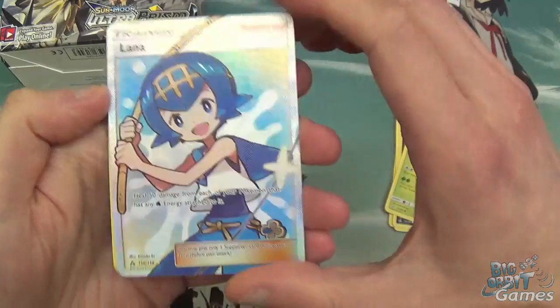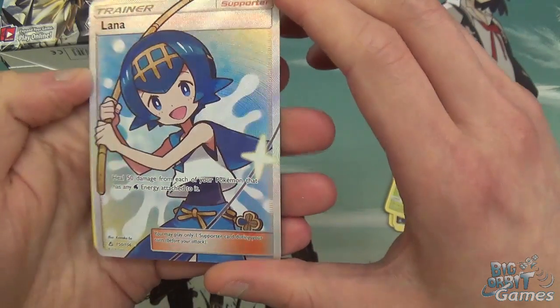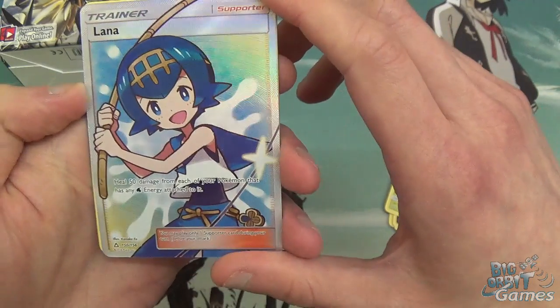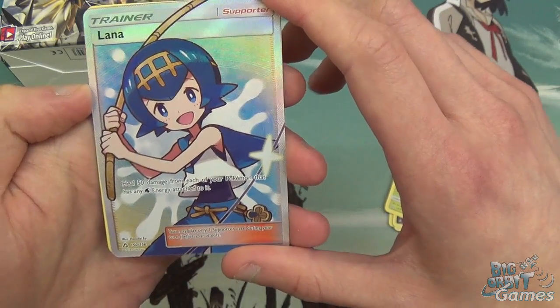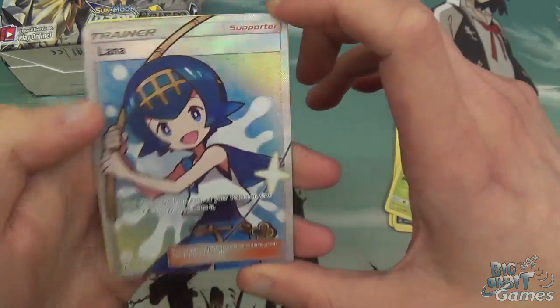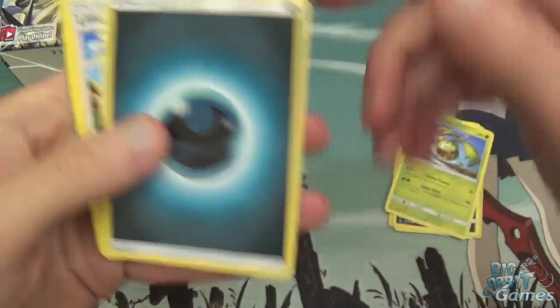We have a Full Art Lana. Nice. Supporter — you can play one Supporter in a turn. This heals 50 damage from each of your Pokémon that has Water Energy attached to it. Which is actually really, really good. Very happy with that first pack.